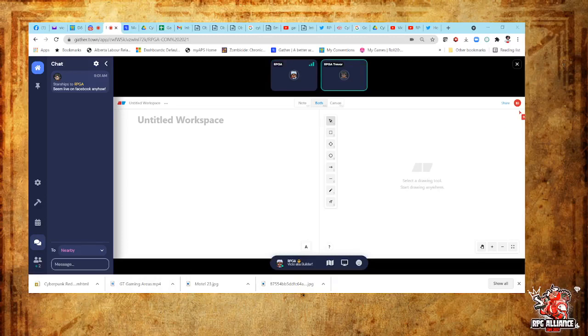The whiteboard is pretty easy to use, and one of the neat features is it's got two sides to it. On the left is a text-only side, where you can do game notes and player notes and all kinds of things that anyone can contribute to. And then on the right side, we have the canvas. You can choose whether you want to just show notes by clicking the note button at the top.